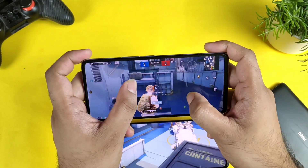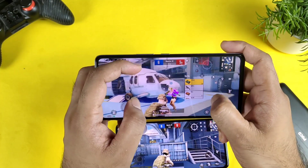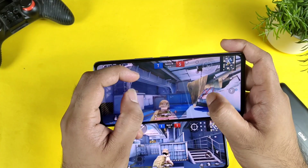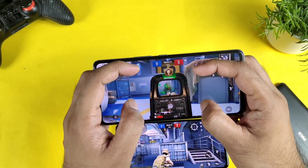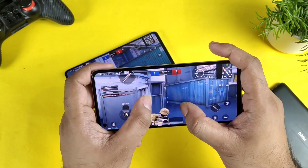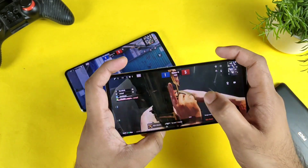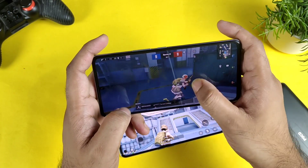This is a quick comparison of default graphics settings between these both phones. If you're looking for 90 FPS, maybe in the future there's a chance that iQOO SA might get native 90 FPS support, but I cannot guarantee that. The Realme GT 2 device also provides a pretty smooth gaming experience. Thank you for watching — I'll be back with more updates. This is a quick default graphics settings comparison between these both smartphones.